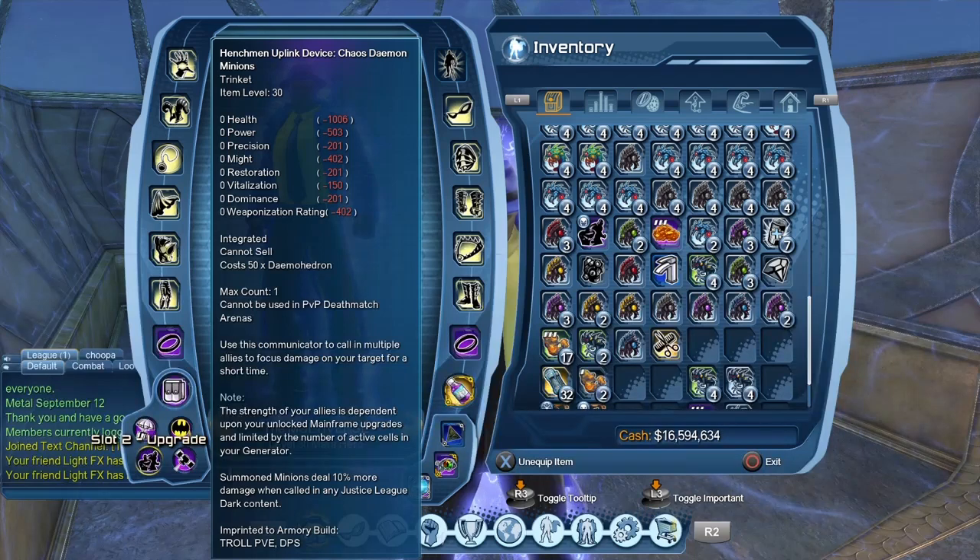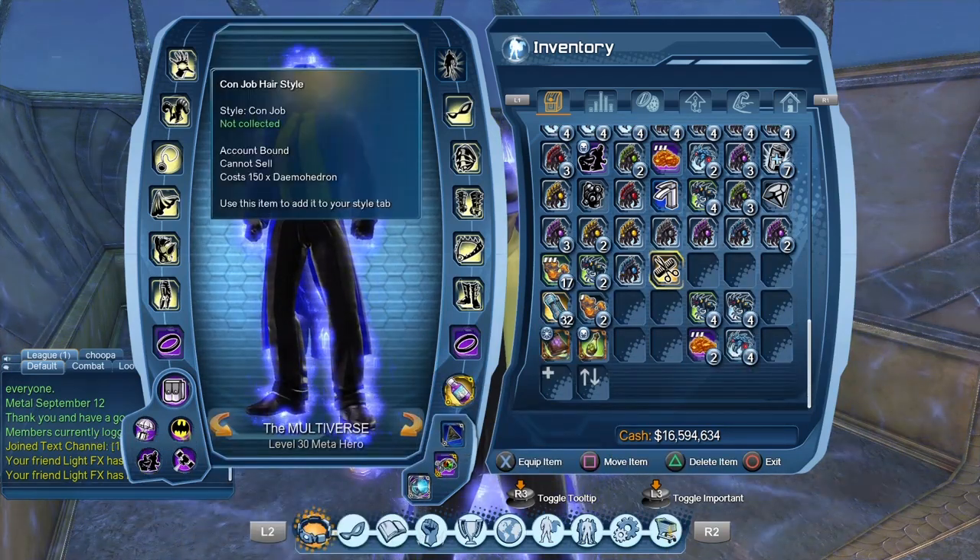Or once you equip it — like in the case of the Chaos Demons — once you equip the Chaos Demons on your character, you cannot trade them to any of your other characters anymore. So we're going to equip and consume the Con Job hairstyle.